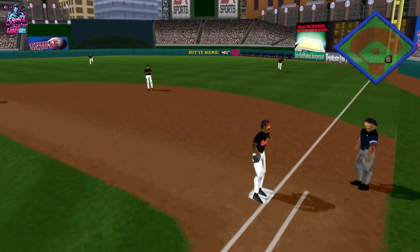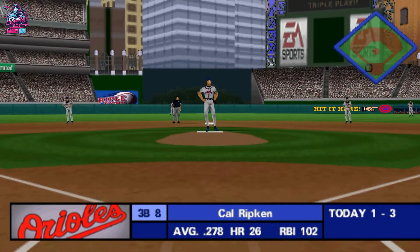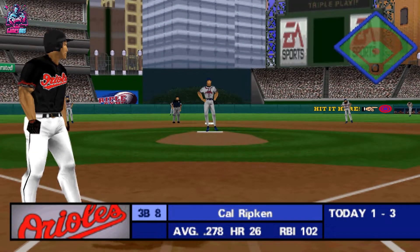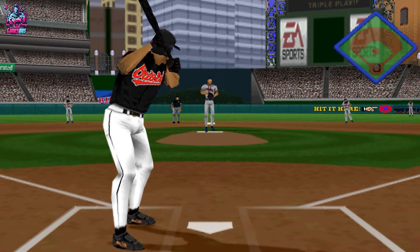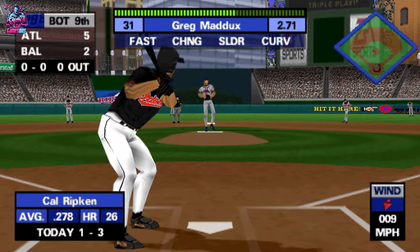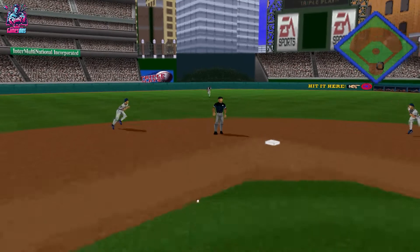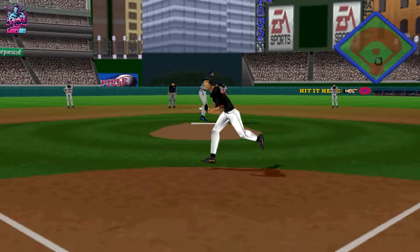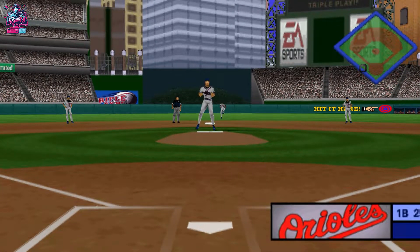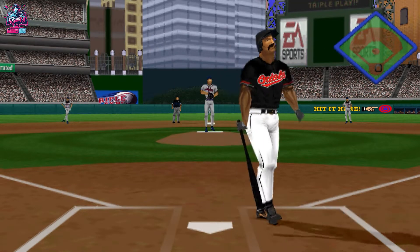Ground ball to first base — got it. Three up and three down. Batting first for Baltimore, Cal Ripken. Ground ball to the shortstop. Throw to first — out, he's out of there. One out and nobody on. Batting 1 for 3, Rafael Palmeiro.